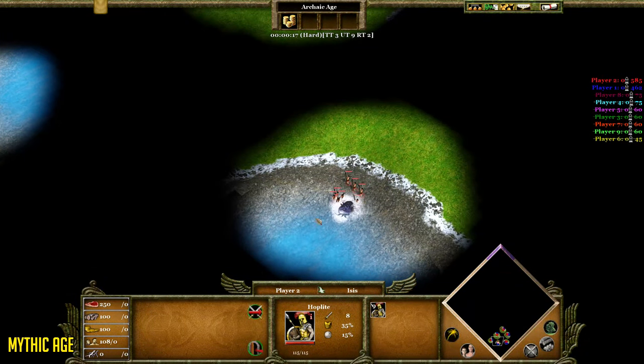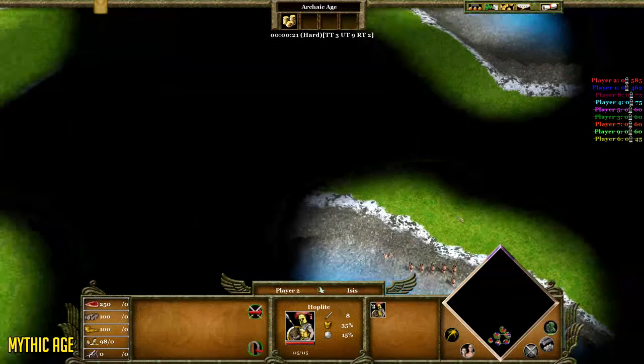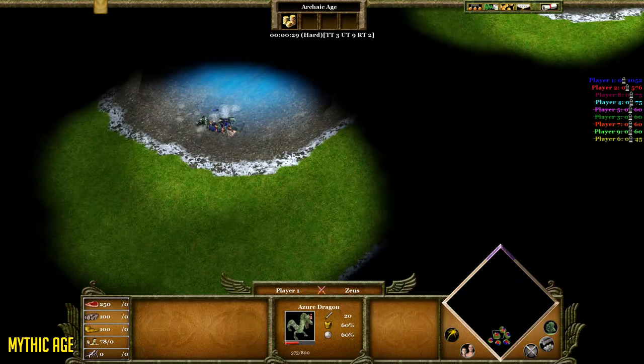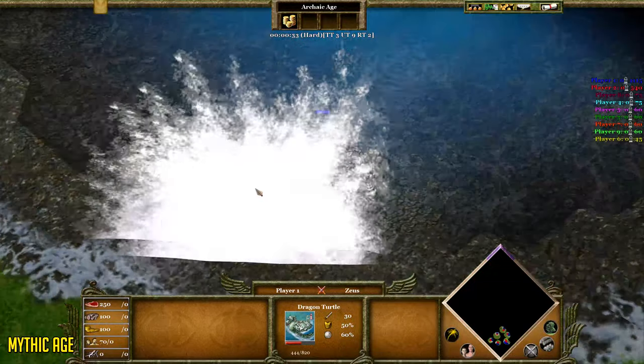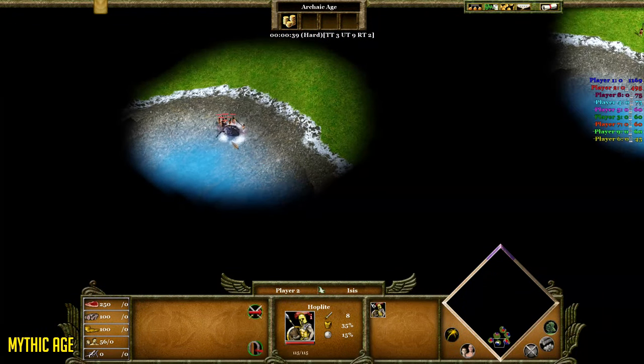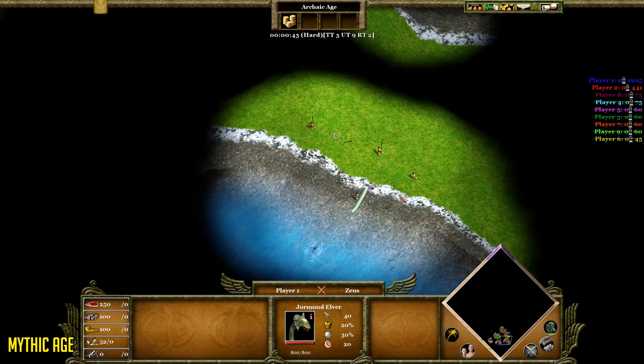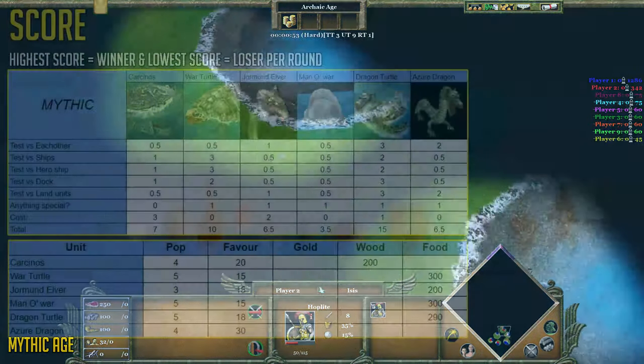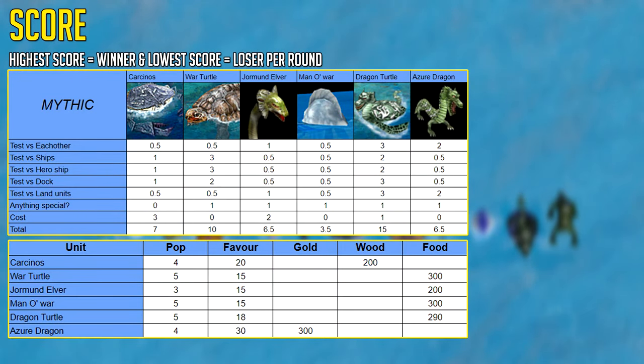The unit test was an absolute disaster — every single time, units kept getting stuck. This is really not a good test, but I added it in anyway. The Dragon Turtle seemed to get most of them down. Azure Dragon second place, and Jormund Elver in third place — the sniping machine-gun snake. Now, the points are extremely far apart: the Dragon Turtle has 15, the Man of War has three and a half. These results must be taken with a grain of salt.